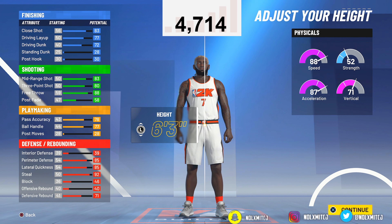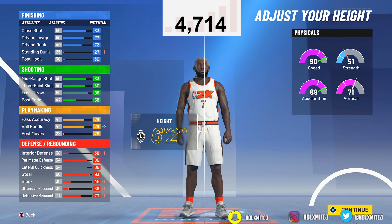I would go 6'2" personally. You don't lose much — you gain ball control and steal, you only lose a block and everything else by one. You gain speed too — you get way faster than if you were 6'3" or 6'4". For weight, go with 170 — that's the highest you can go without losing speed, and you gain two strength points.